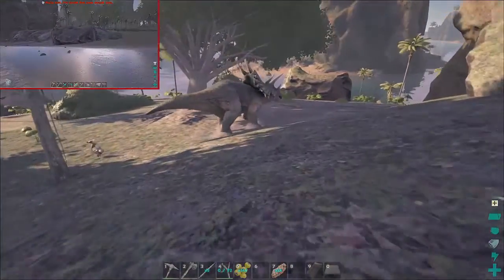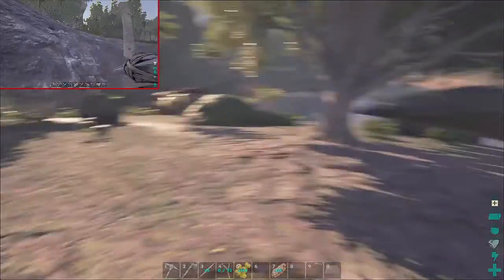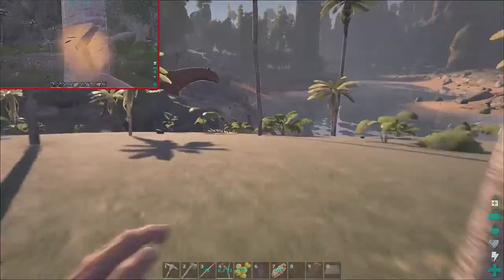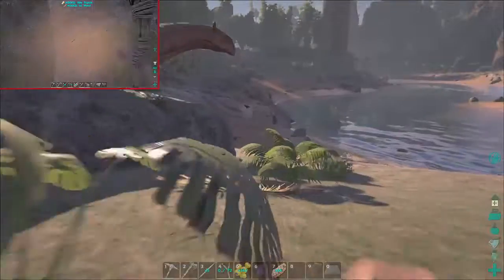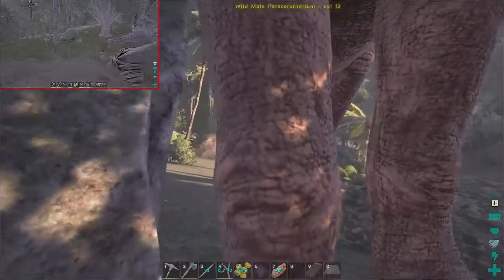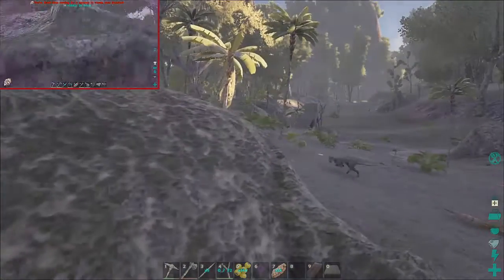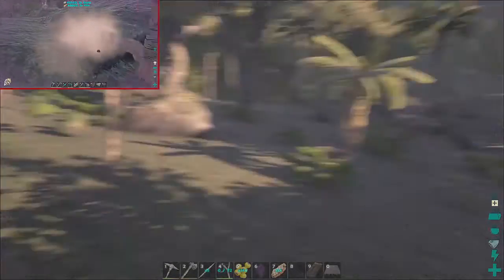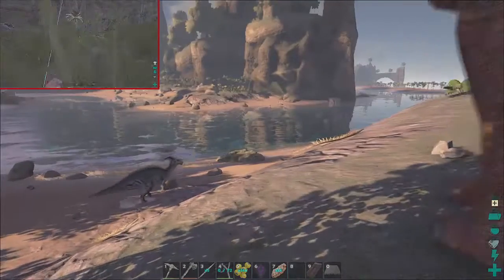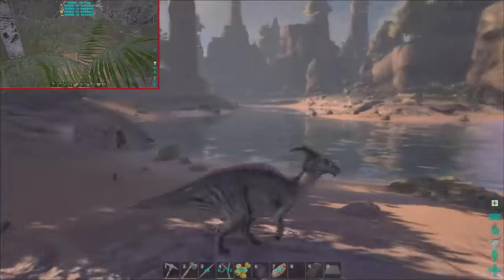Hey there's a Trike! Trikes are always good. It's level 105 — it'd probably take too many slingshot shots to knock that guy out. Parasaur Aetherium over there. I found a Dodo. Where's a Fiumia? Come on, I need a Fiumia! You seen one? Level 8 Paradon. Parasaur level 90. Oh, an Alpha T-Rex! I'll go around that.